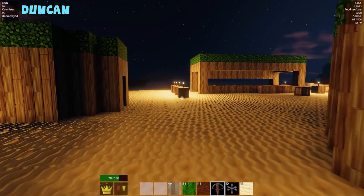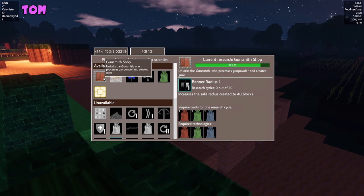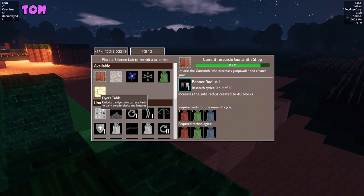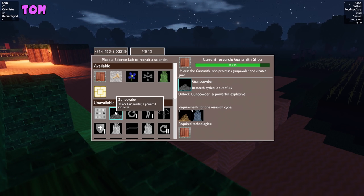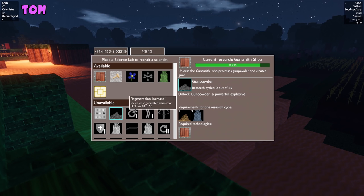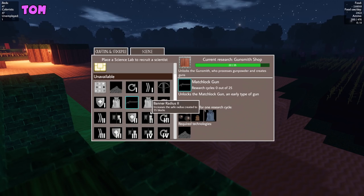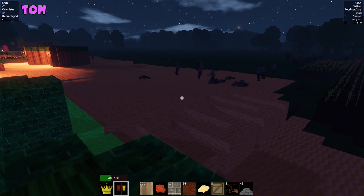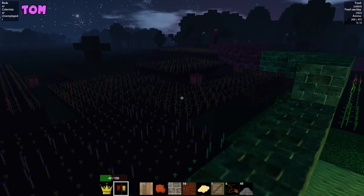Okay, so guns are almost done. Really? Well, the gunsmith shop is almost done. Whether or not that means I can actually then build guns is a very different thing. I then have to make gunpowder, but I can only do that once I have the gunsmith shop. And then I do have to research... there are so many layers of tech. It won't take that long. You've got to keep your science dudes busy.